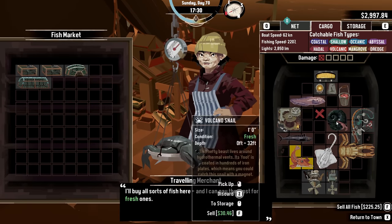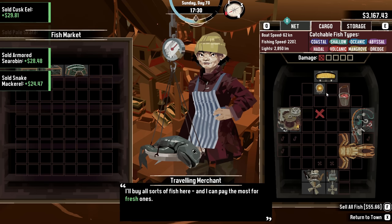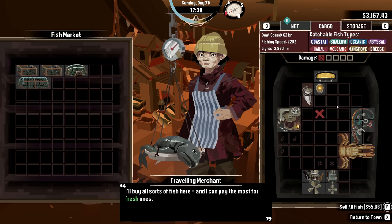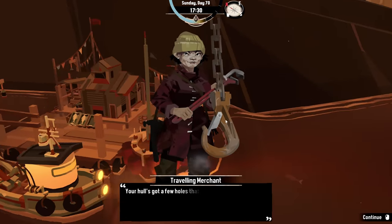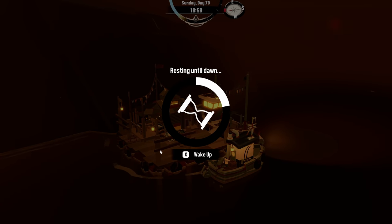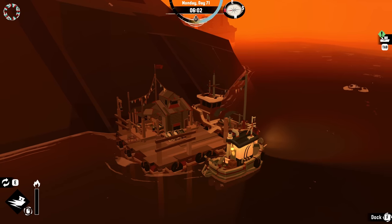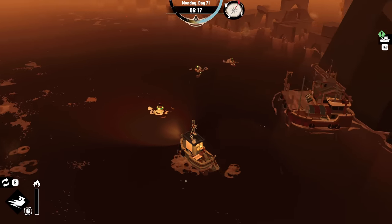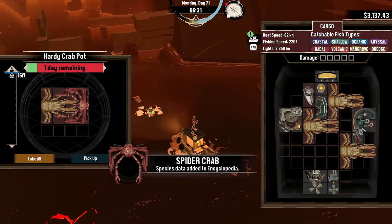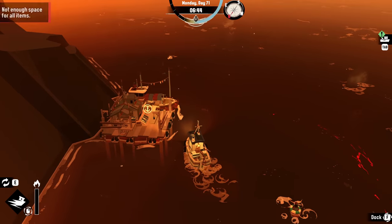Volcano snail we don't need, though. So that's fine. Let's store this. Bring the explosives. Store this. Repair. I could have just emptied all of these. This one needs repair. There we go. Spider crab. So we got the two that we need.